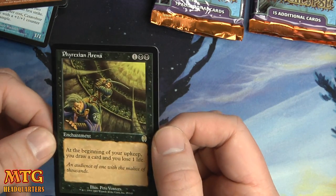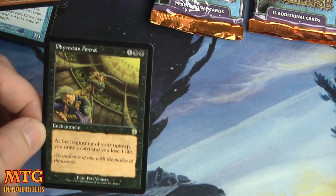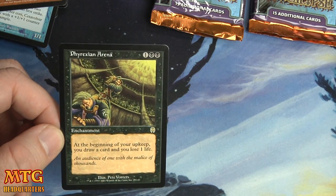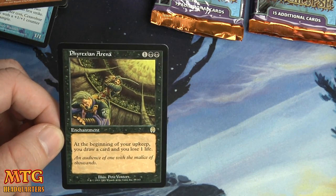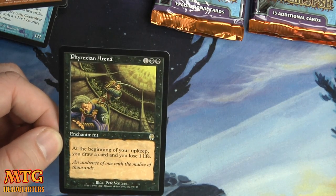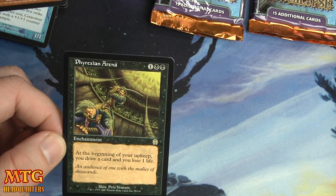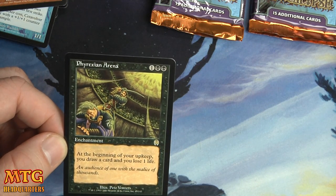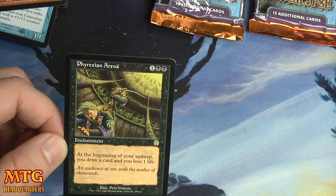There's more notables, but I mean the Vindicate, Phyrexian Arena, and definitely the lands like Battlefield Forge, Llanowar Waste, Shivan Reef, and Pernicious Deed — we opened those. I guess Mystic Snake is one that we missed, foil Spirit Mongers and stuff like that. But overall, I'd have to say I'm pretty happy with the pulls.